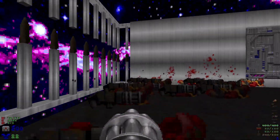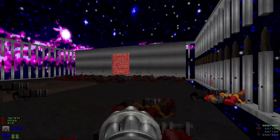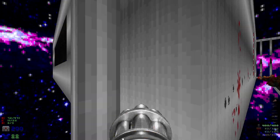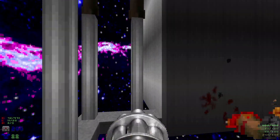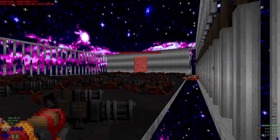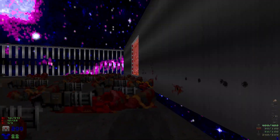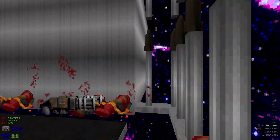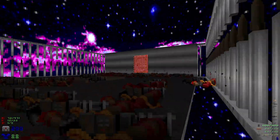Anyways, we're gonna head right. There's this spot — you can see all these spots here. Over here, maybe — there we go. We hit the little switch, and that will reveal a secret where we're standing. We'll get some more items.